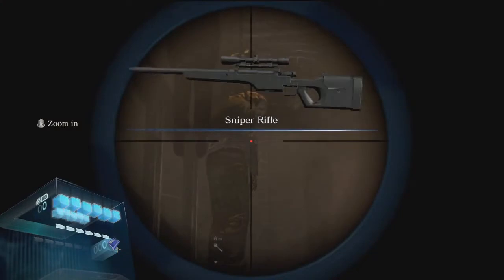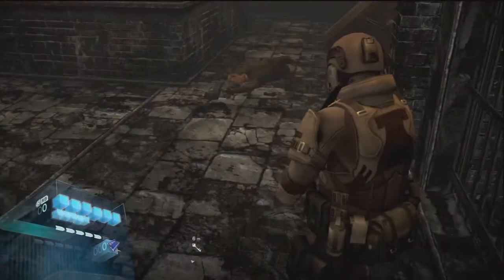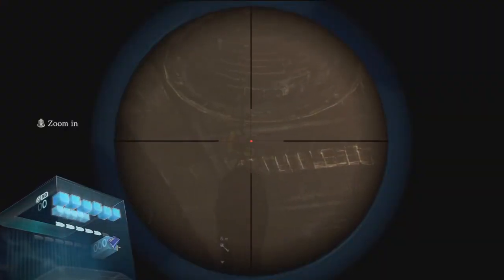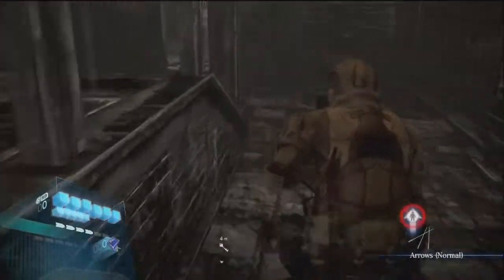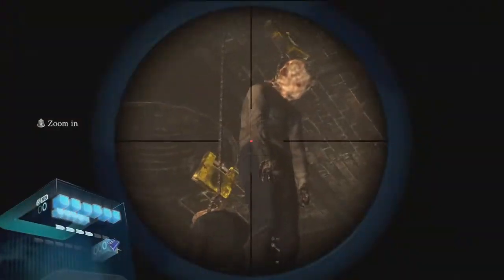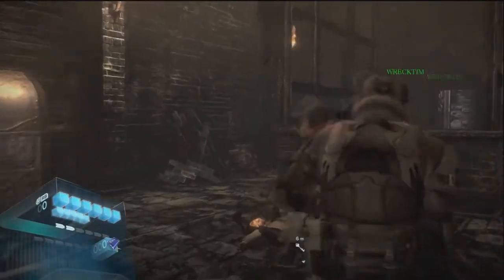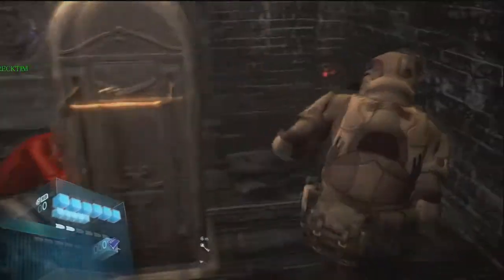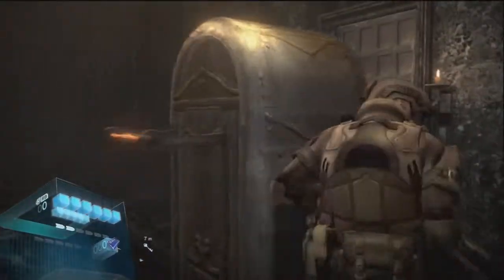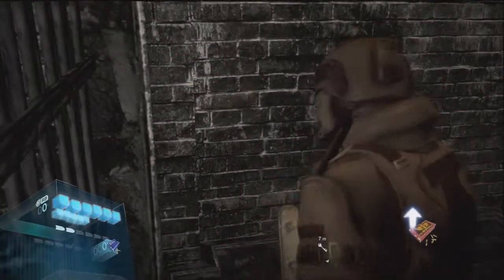Yay, sniper rifle. Dead guy. Another dead guy. You get stuff from them. But there's just arrows and I can't pick those up. I like arrows. I don't even get the same weapons that you get as your partner. More arrows. Oh my god. Who is stringing these guys and putting more corpses down here? Who keeps doing it?